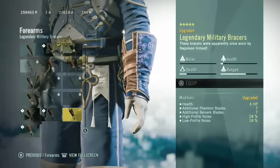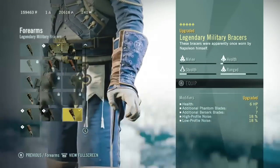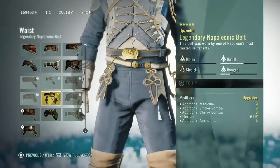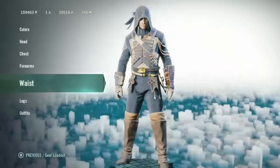Now the best forearms definitely has to be the Legendary Military Racers. It is just so good. It gives you the most Phantom Blades and Berserk Blades. And now the waist — it gives you a lot of medicine. It's the Legendary Napoleonic Belt. It is really good.